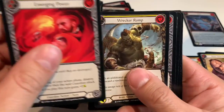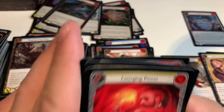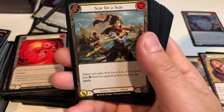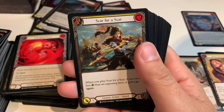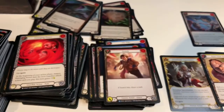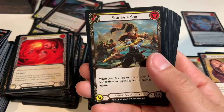Emerging Power, Wrecker Romp, Buckling Blow, Primeval Bellow, Leg Tap, Nature's Path Pilgrimage, and Rising Knee Thrust. This is the last pack — this is for all the marbles. Let's hope we get something good. Not that I would know the value of anything — I don't know if there's anything good in this pack, because I don't know what anything's worth, or even what anything does.